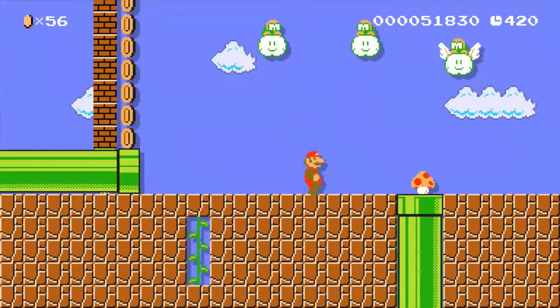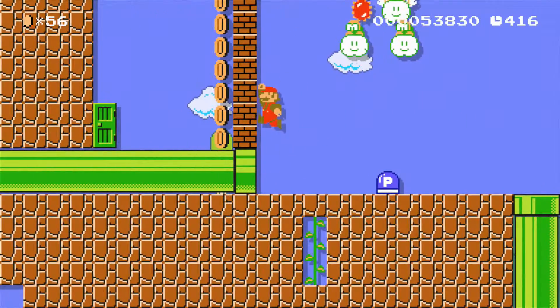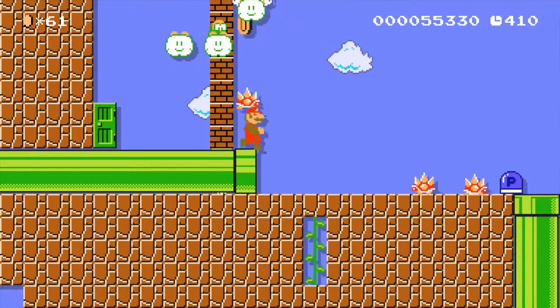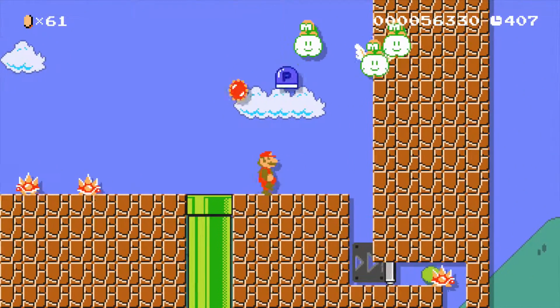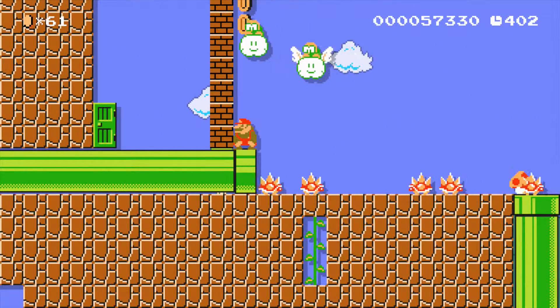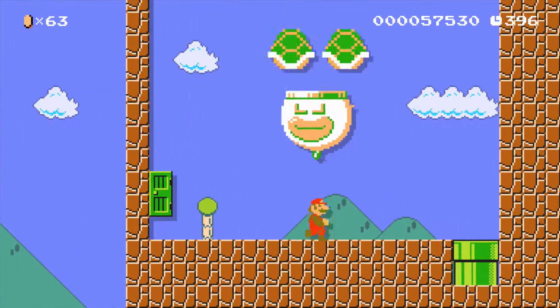Now we've got a harder section with Lakitus absolutely everywhere. This section is not very easy because you've got lots of Lakitus and I need this to get through. One of them I believe is actually throwing something nice. I'm just going to stay here - just like how if the key is stationary it never actually hits you.